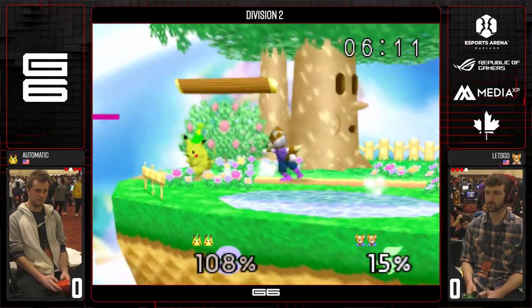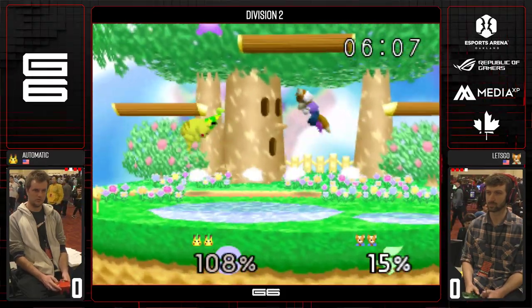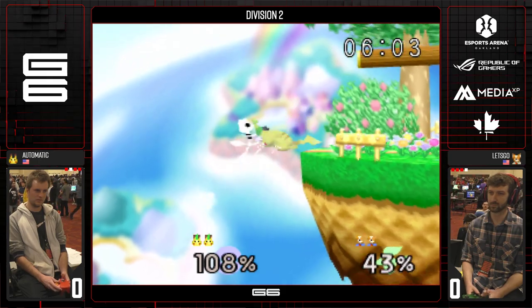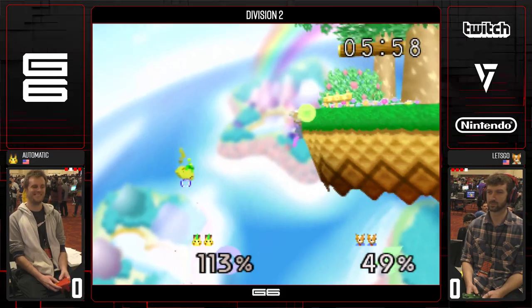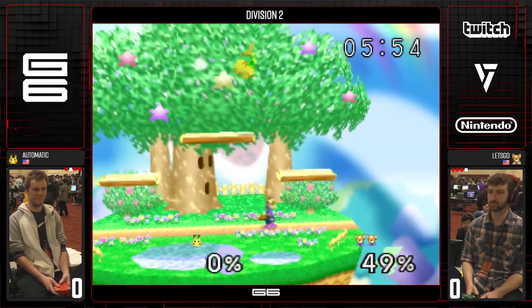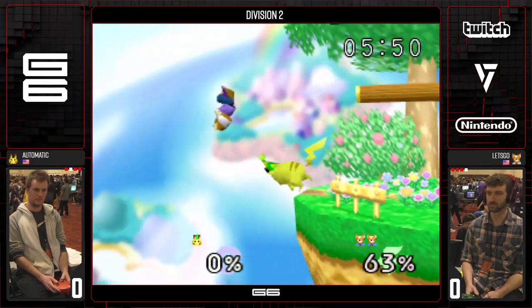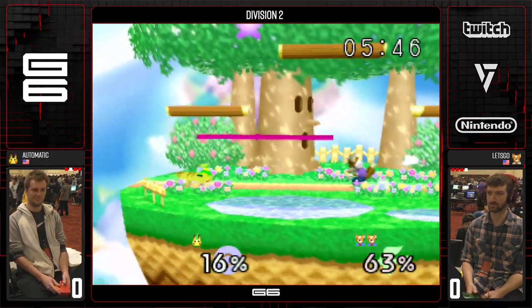A jump turnaround shine, or just a shine as it is — once the nair is about to end, you could shine and then jump. It's hard to get back. Great forward tilt. That was just a blown edgeguard by Automatic, though. I think he still could've made that work even after the forward air. Firepots go through forward air.